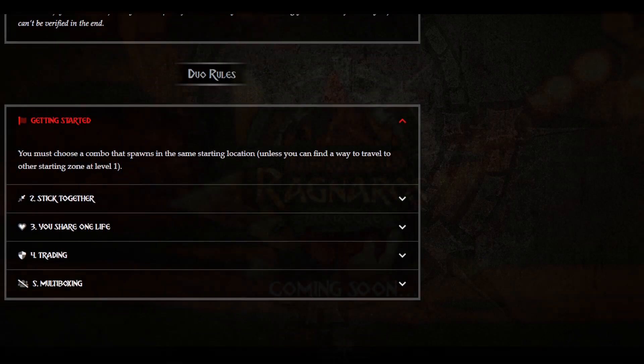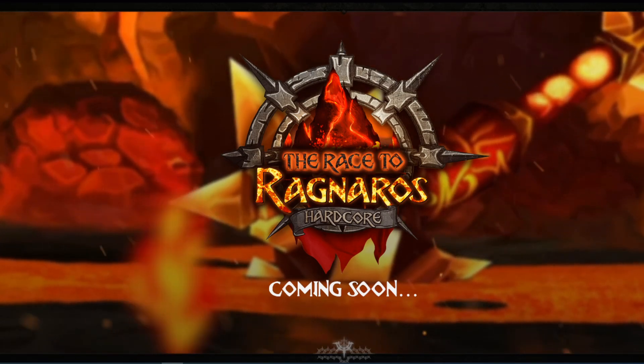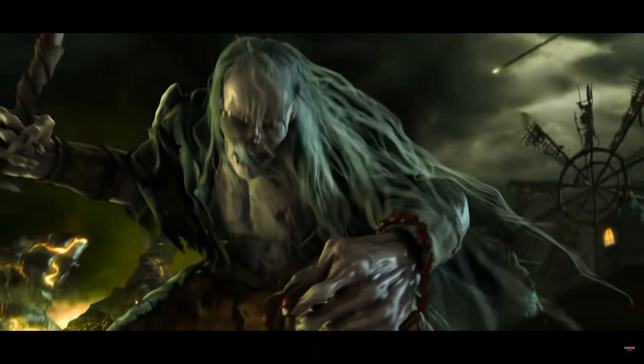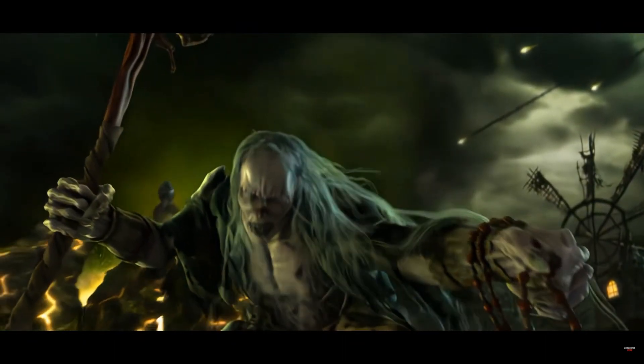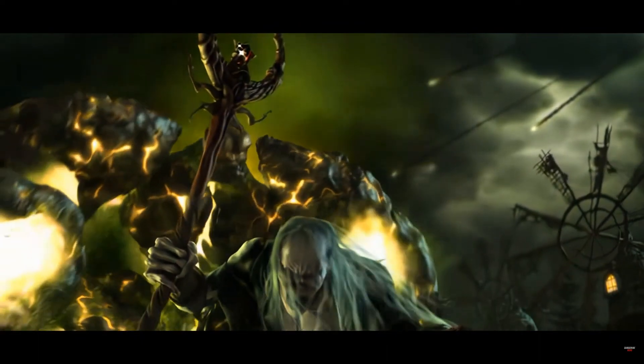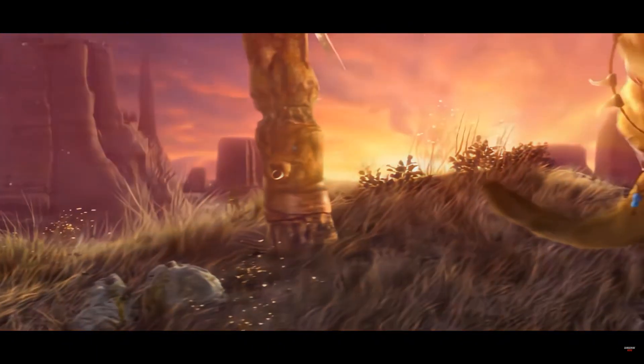Once we get into Molten Core, we're gonna actually need a fire resistance set. I remember before Classic WoW's release, people had fire resistance sets they planned to have before Molten Core, but in reality no one really needed it. If you suffered a few deaths on the boss fights, it didn't matter. But this time around, we can't afford any deaths. I'd like to go over my thoughts on what a reasonably obtainable fire resistance set would look like for a bear druid tank.